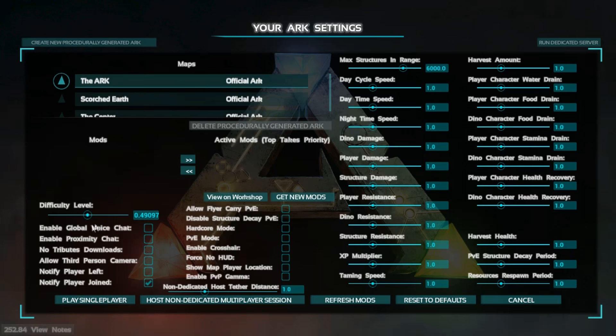Let's get to it. I would probably hit reset to defaults and then go to at least half to start out, to give you a better experience. Voice chat and enable proximity chat — if you're playing single player, most of these things aren't important and you can change them later. If you're going to be playing with people, allow flyer carry. Player versus environment — I would do that. Disable structure decay — I would do that, that's going to make your life easier.